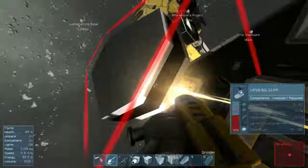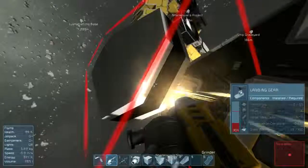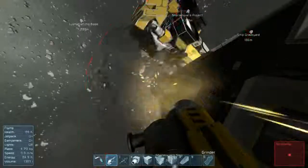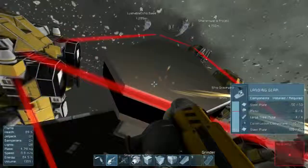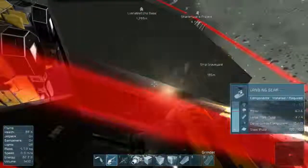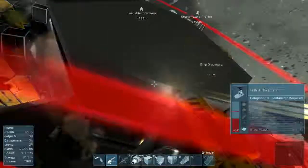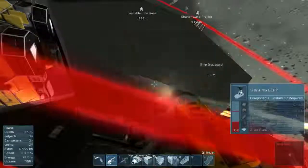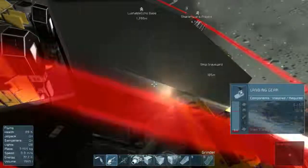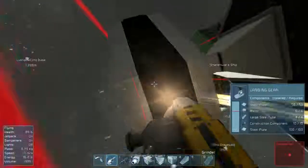Now, why am I not using my ship grinders? I find you need a ship specifically designed with grinders, or something that can grind things better. What I find is that once ship pieces detach, or if you get too close with the grinders, you slowly push the vehicle and it starts to move out of alignment — which gets kind of tricky. So I've been doing it by hand.